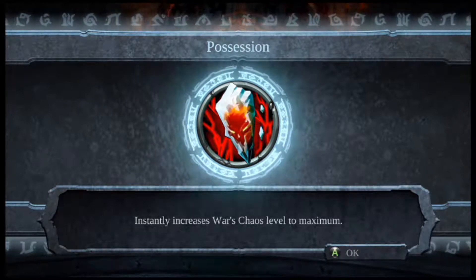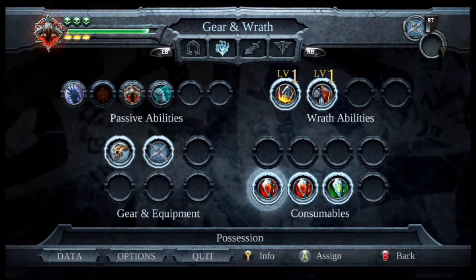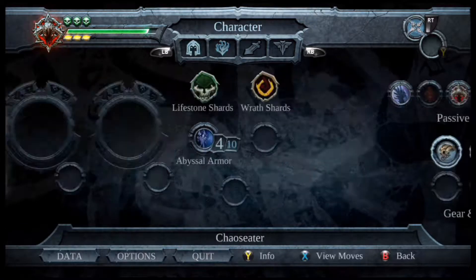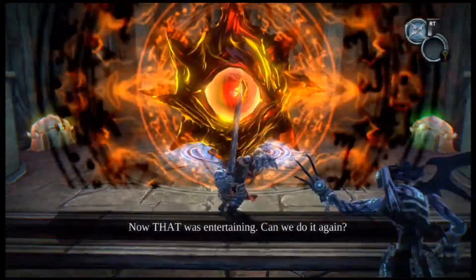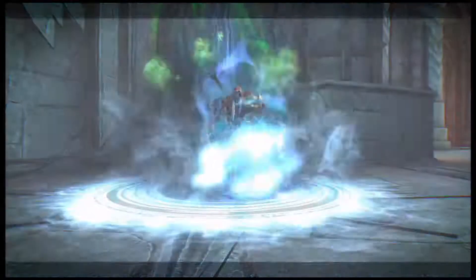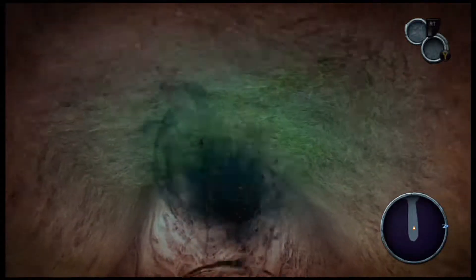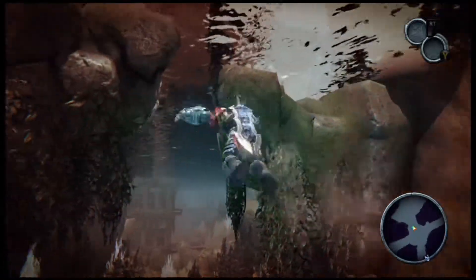Possession - instantly increases War's chaos level to maximum - so we get our third vessel. I have two possessions now - can't wait. I prefer another life essence or maybe even a wrath essence, but that's alright. I need to switch this back before I forget. Look at that experience bar - it's getting up there. We still have a whole other location, Anvil's Ford, after this. Get the hell out of here - let's go talk to that gatekeeper once again. Looks like that was the last of them. I hate the shadow realm.